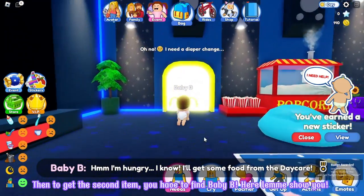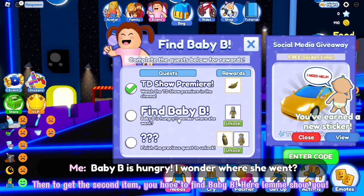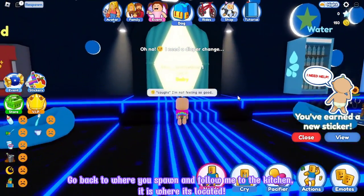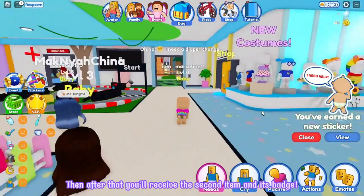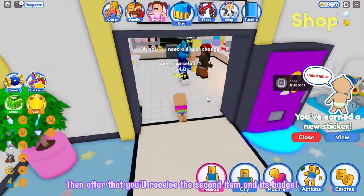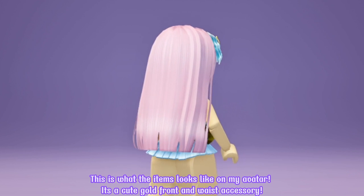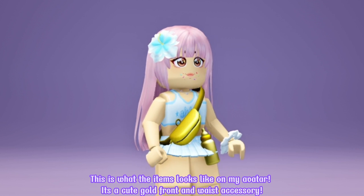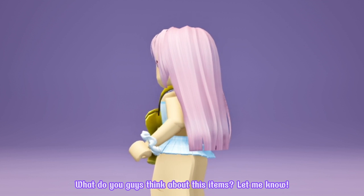Then to get the second item, you have to find Baby Bee. Go back to where you spawn and follow me to the kitchen — that is where it's located. Then after that, you'll receive the second item and its badge. This is what the items look like on my avatar. It's a cute gold front and waist accessory. What do you guys think about these items? Let me know.